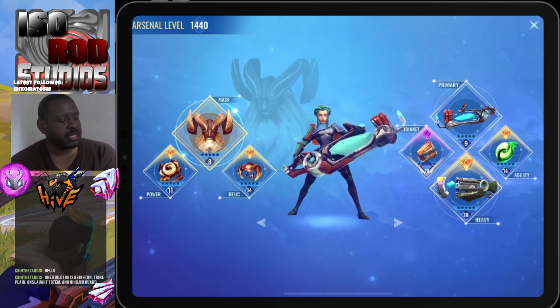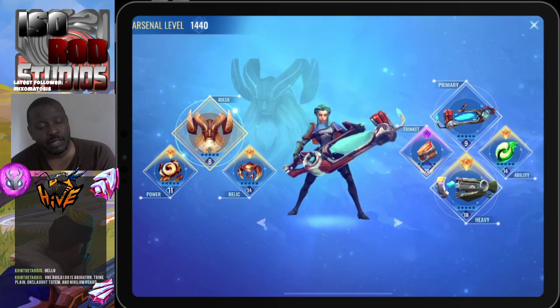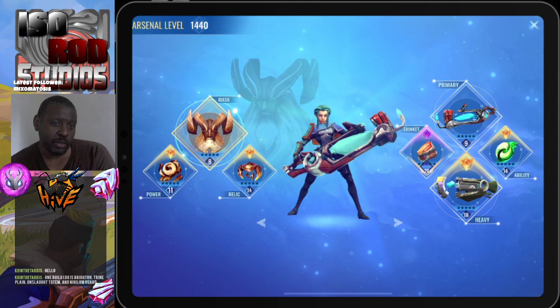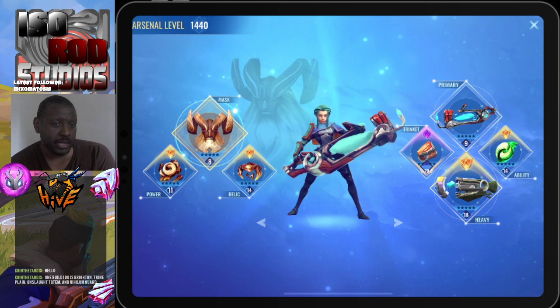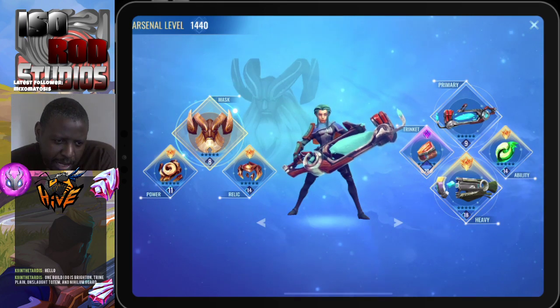The reason it works well in this build is every time I shoot the Dispatch I heal. I'm also thinking it might be interesting to add the Finlay with the Warborne Amulet into that build, because every shot from the Finlay is a heal. I'm trying to create a nice heavy sustain build — one that provides a lot of health and a lot of ammo.